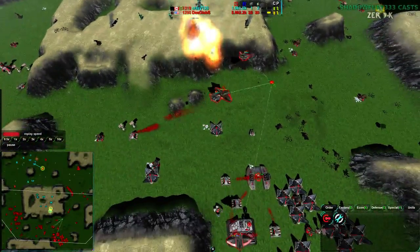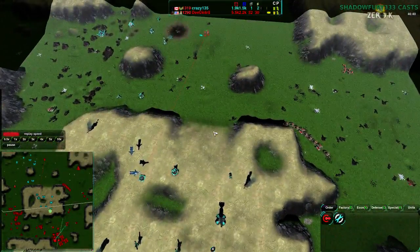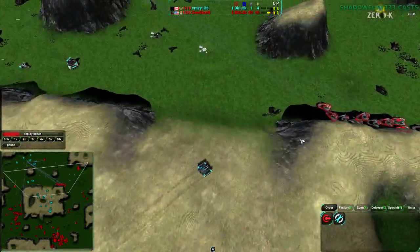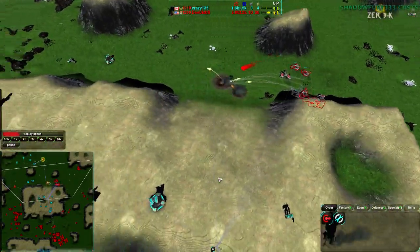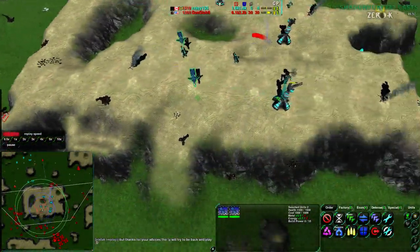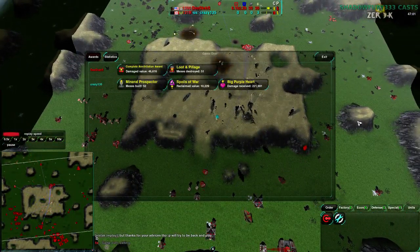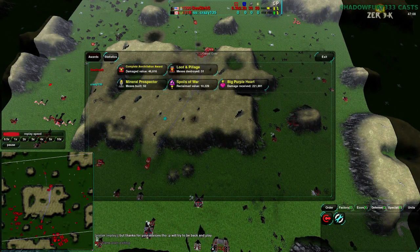There's really nothing Crazy135 can do here. He actually did manage to complete the Panther, but it's going to have to die shortly to all of these Scalpels — it doesn't even get a shot off, it just dies. These Athenas are getting hit from the vulnerable side — that is going to be game. And there we go: Crazy135 throws in the towel, the Athenas finally die at the end of the game, and that is that game.